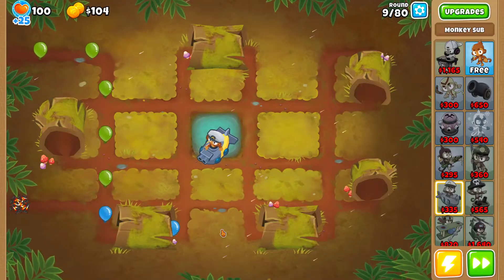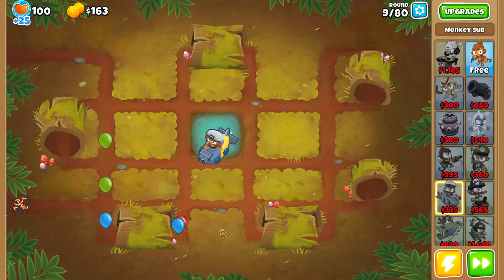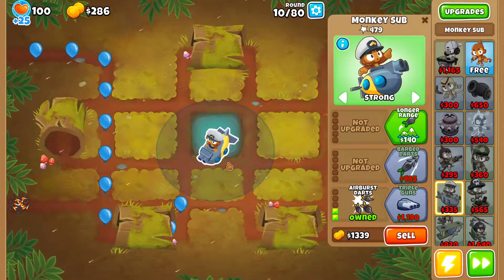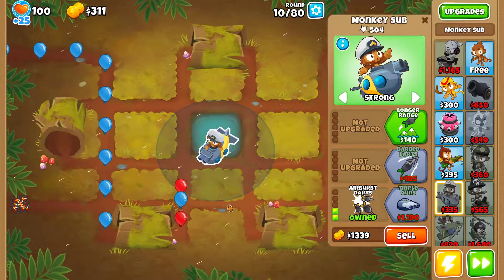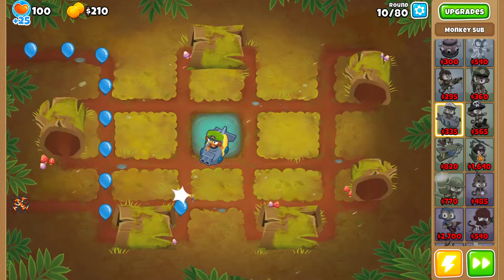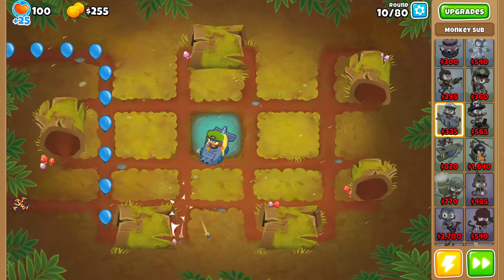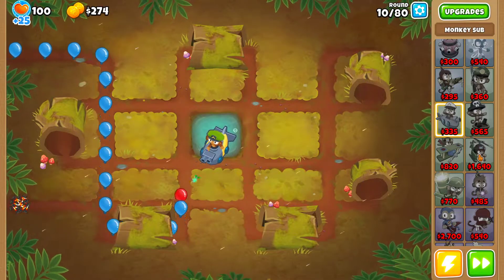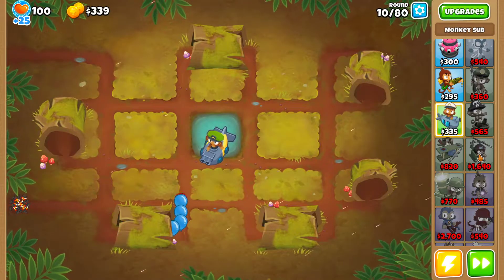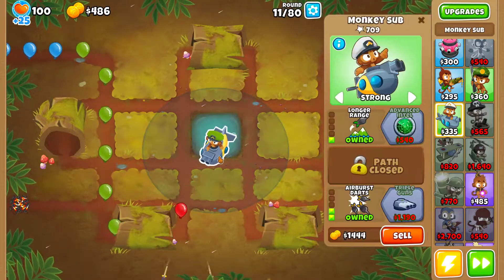Even if you don't have Monkey Knowledge maxed, anything that's gonna make your towers a little stronger — like having four darts instead of three, or later on when I'm gonna place the heli, having more pierce from the heli — those small things are gonna make the gameplay a lot easier. Whatever amount of Monkey Knowledge you may have, I just recommend you to use it.